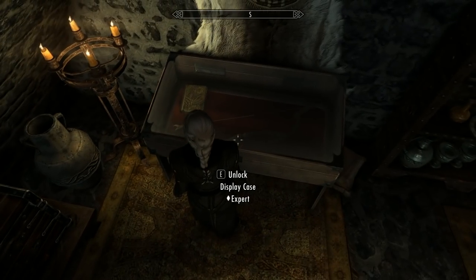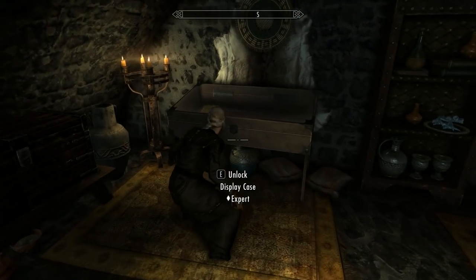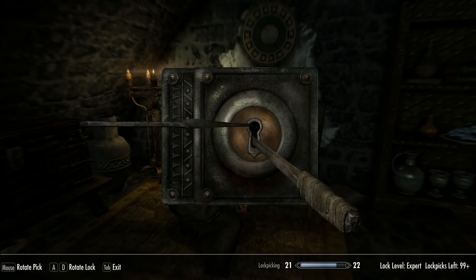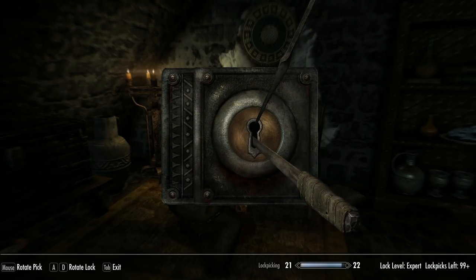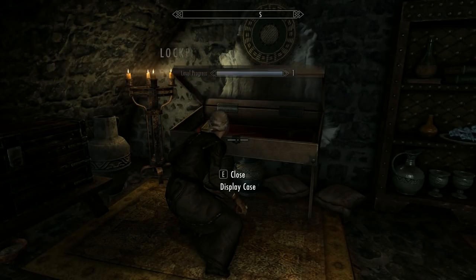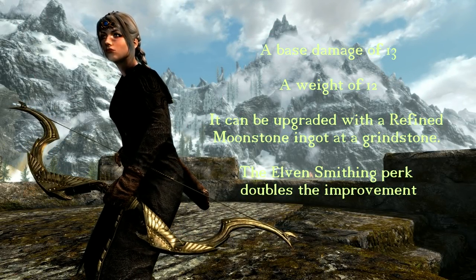To get this bow, simply head to Jorrvaskr — the home of the Companions, located on the eastern side of Whiterun in the Wind District at the base of the Skyforge. Make your way into the room of Aela the Huntress — just wander around until you find it. If she's there, hit wait until she leaves. Close the door and pick the lock to the display case, and you've got yourself a powerful bow at level 1. If you're feeling adventurous, there's plenty of other stuff around here to steal, including a Dwarven Sword. Make sure you quick save each time before you steal something. Note that the display case has an expert lock, so bring plenty of lockpicks.